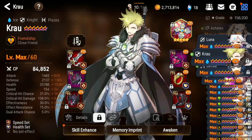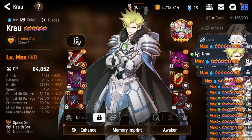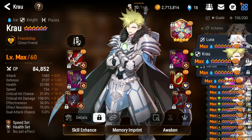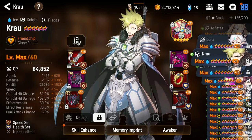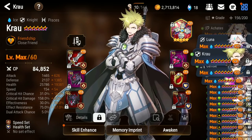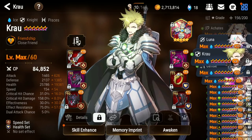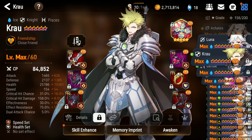He has 25k HP, closer to 26k, 20,137 defense, and he has 75 effect resistance and 30% effectiveness. Those are the stats you need to look out for, and the speed is 154.